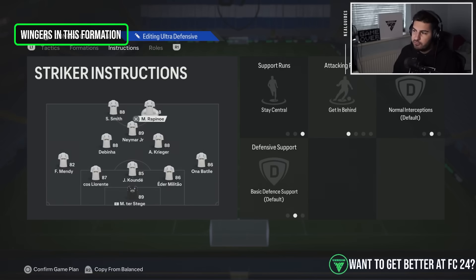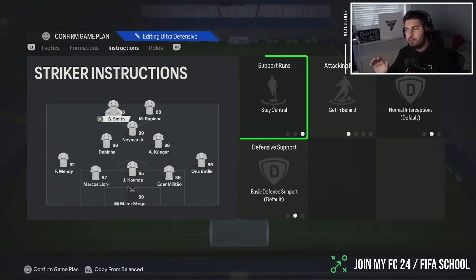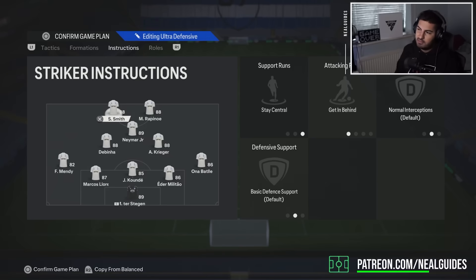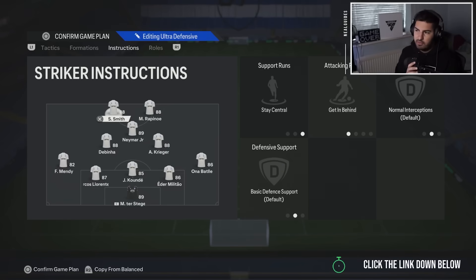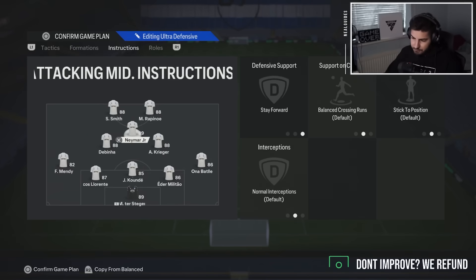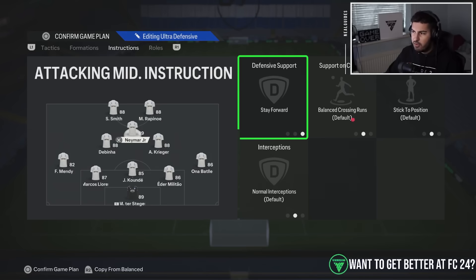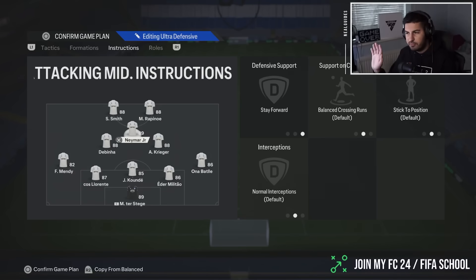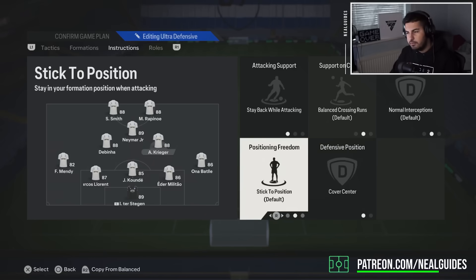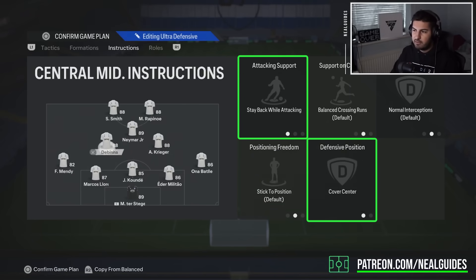For both strikers, you can either use stay central or get in behind, or leave them both on balance — you don't have to choose one. There's a gameplay video of this coming out tomorrow or the day after. For the CAM, I put stay forward. You can use get into the side of the box or cross, but I don't. The left and right wingbacks — the most important players — both need to be on stay back, cover center.